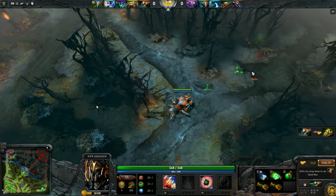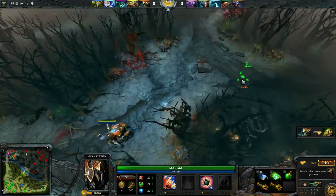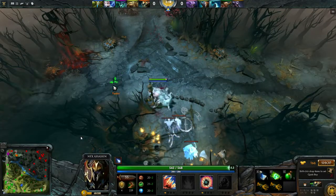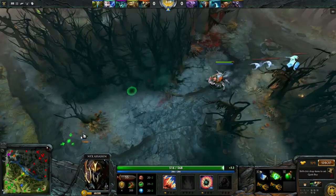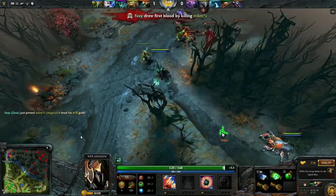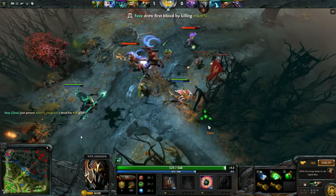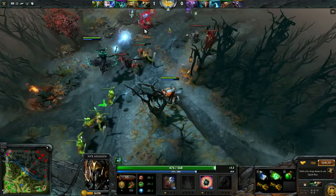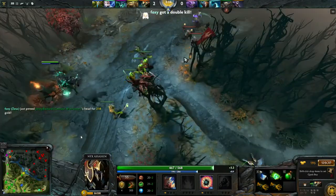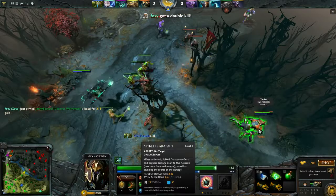He might have done a pull-through. First block! That wasn't horrible, you managed to get a lot of damage in on him, but normally that's not super good. I wouldn't take Spiked Carapace in this situation.